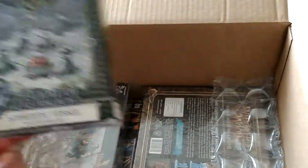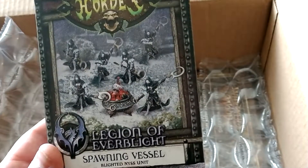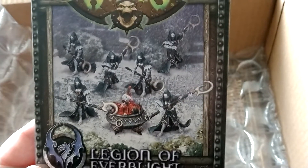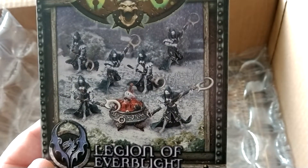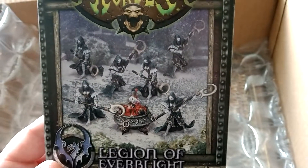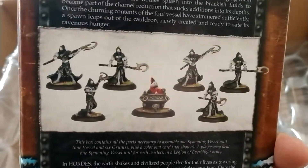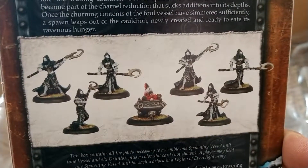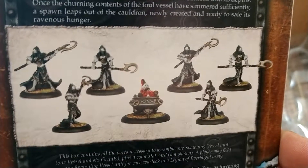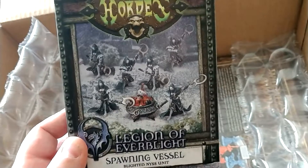This is from the game Hordes from Privateer Press — it's this spawning vessel. I've looked at this for a while because of the six miniatures with the kind of shepherds' crooks with blades. I am a sucker for miniatures with hoods and masks. They come with this little cauldron piece to summon things from, which could be a really cool piece used with a bunch of different miniatures in Dungeons and Dragons. This was a great price for their Black Friday sale.